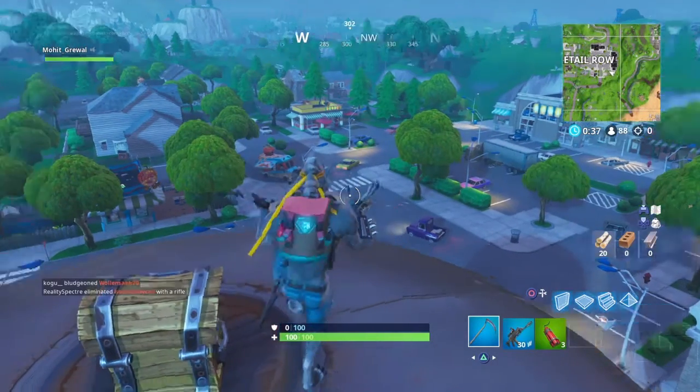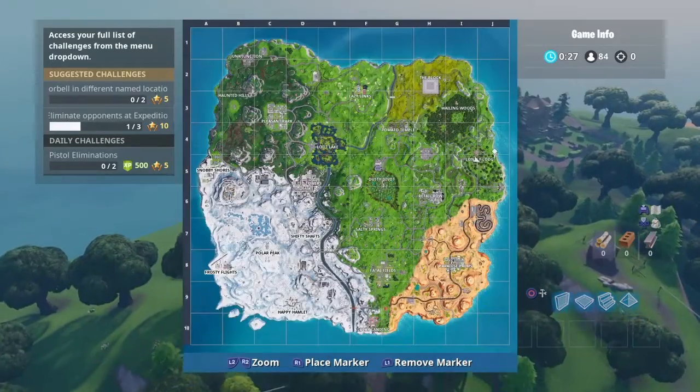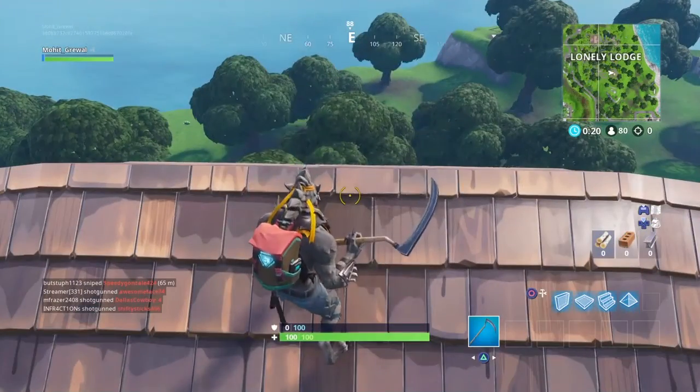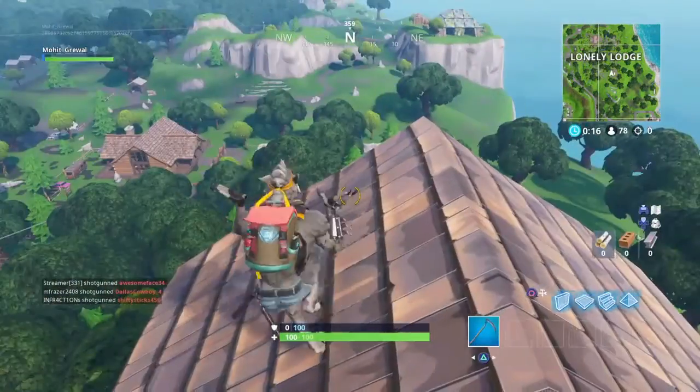For the second part of this challenge, you're gonna have to go to lonely lodge for the ranger tower. The ranger tower is this giant tall tower exactly where I am right now. All you're gonna do again is just dance and now you will be completing your second part of this challenge.